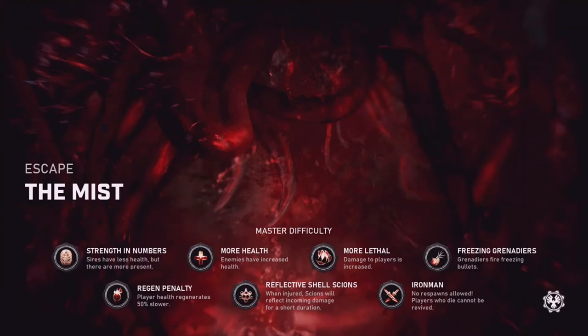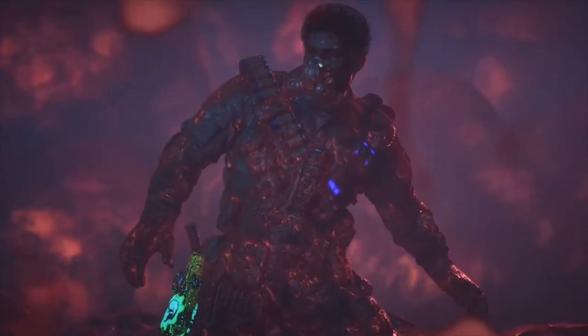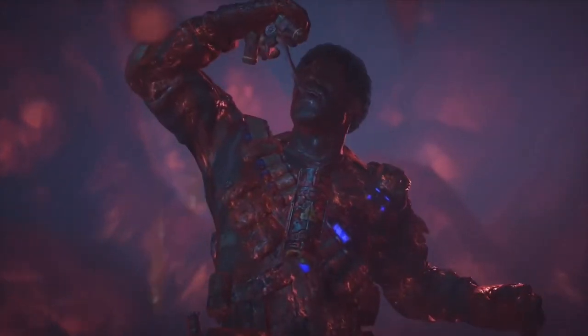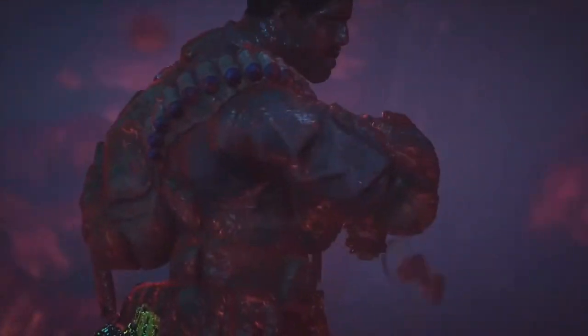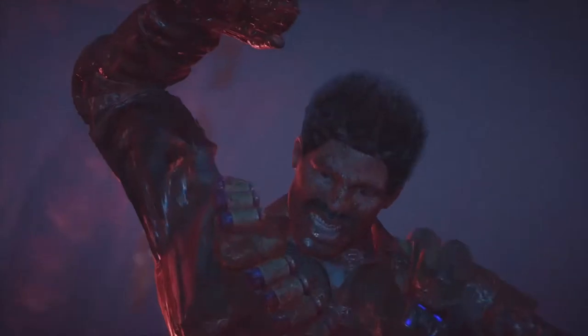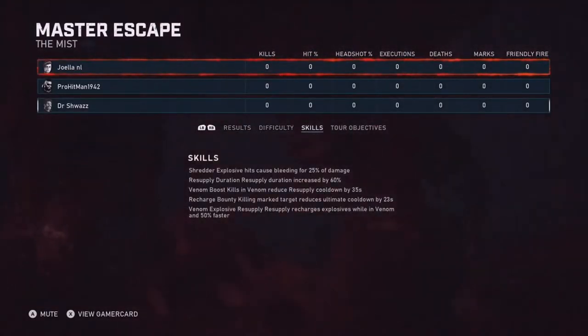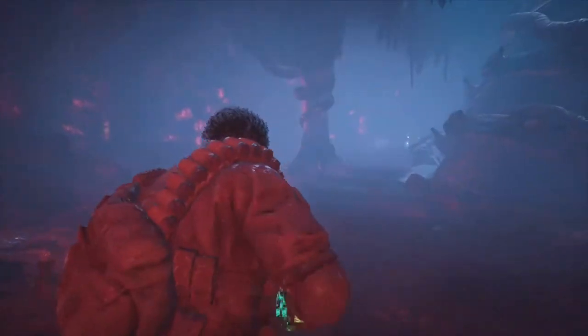What's going on guys, Dr. Schwoz here. Today I'm going to do a master escape tutorial on The Mist. This is the final hive in Operation 4. The mutators are shown — we've got Freezing Grenadiers and Reflective Shell Scions, which was previously on the Ambush hive. Characters we're going to be bringing are Keegan, Kate, and Foz. Card setups will be in the video comment section when that goes live.